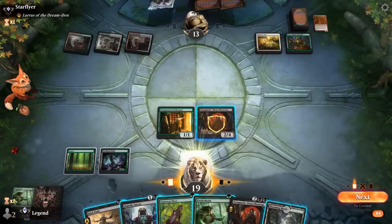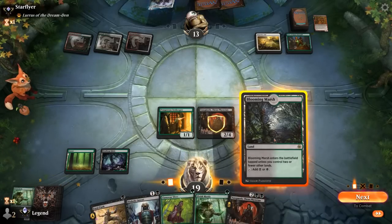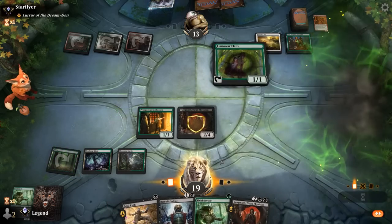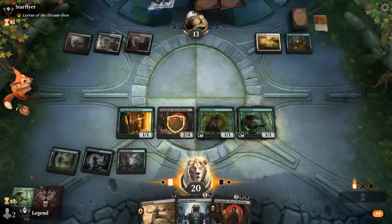Take our turn. We just want to find double Yawgmoth as soon as possible. We can get one now, or just play double elves and keep a Fatal Push, which is probably good enough. It's going to be hard for the opponent to get past Yawgmoth's ability.